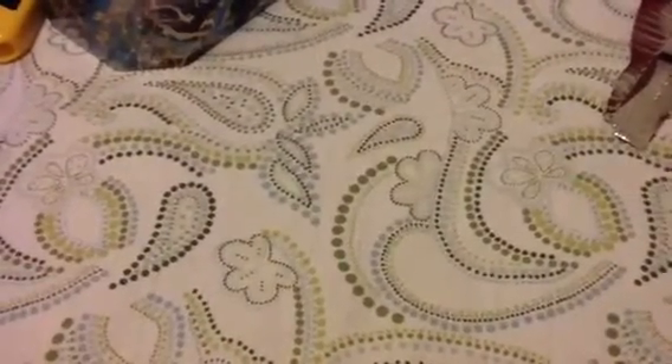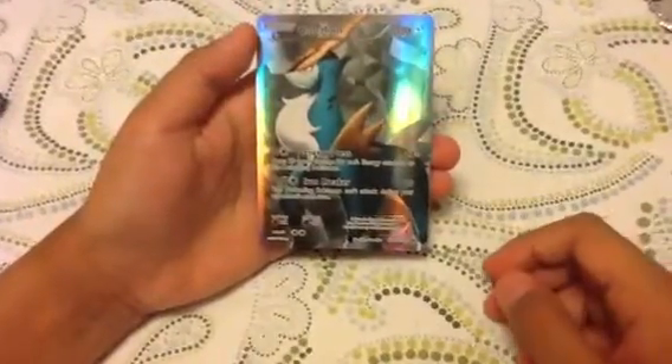Let's do it. Hoping to get a good one in the Noble Victories. We got a Tympole, a Litwick, Frillish, Tynamo, Axew, Fraxure, Vanillish, Tortouga, an Eviolite reverse — nice artwork there, but not that good. Oh! And a Cobalion Full Art Card! Oh my, this is super good. I got a Full Art card out of this pack. This is awesome. Always good to have Full Arts.